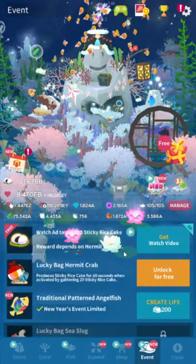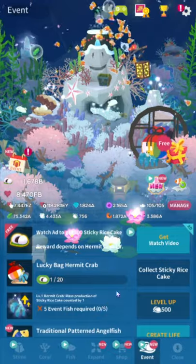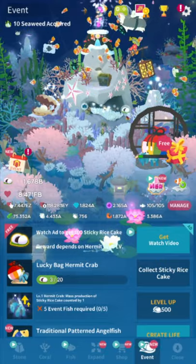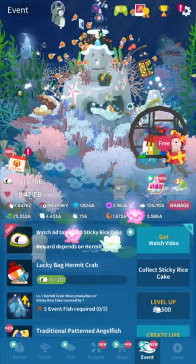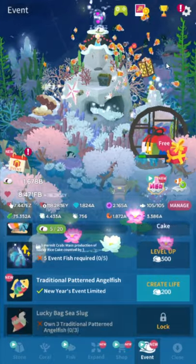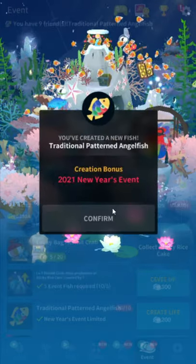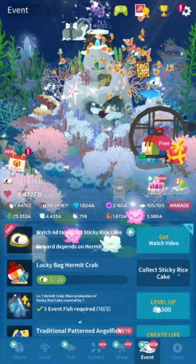I wish they would sort new themes to the top, because I have to scroll slightly more every single event — it's like the most mundane form of hell. If you're brand new to events, you've got to watch ads and get the hermit crab. It's a lucky bag. Earned sticky rice mochi is what most things call that. It's like Pokémon — they shield you from the Asian content. It's mochi, just sticky rice balls, and it tastes really good. The hermit crab gives you twice as many event currency as watching an ad, so it's really just a matter of watching lots of ads.